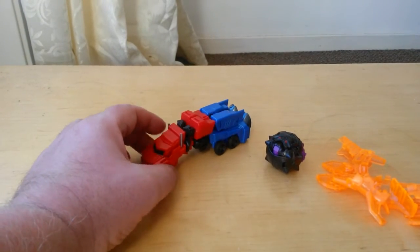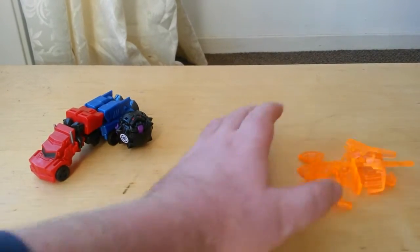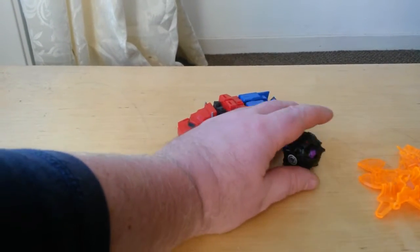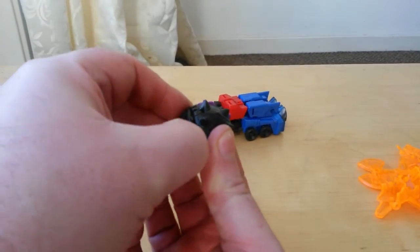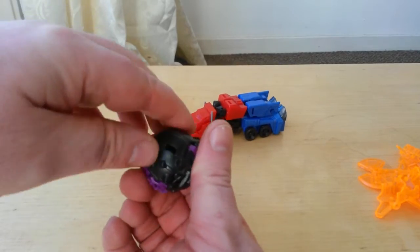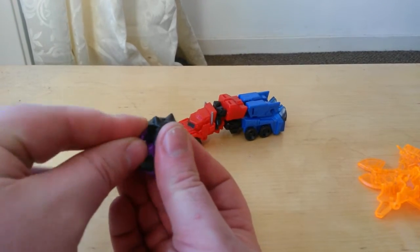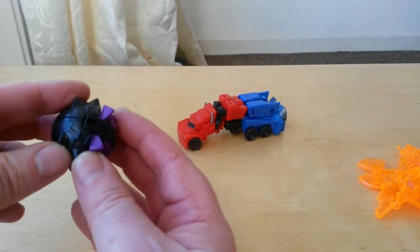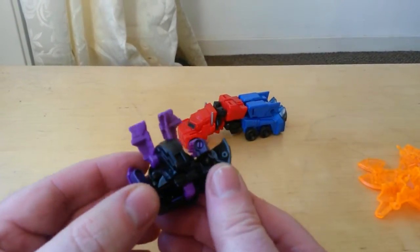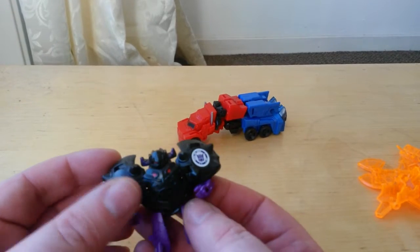So without further ado, we'll do the minicon first. Very simple — you just open it up. You grab a hold of it somewhere and it opens up. You prise it open there, because there's a peg in there. You can see the peg there. You just get your fingers in there and prise it open — it just opens like that. And lower the hands down.